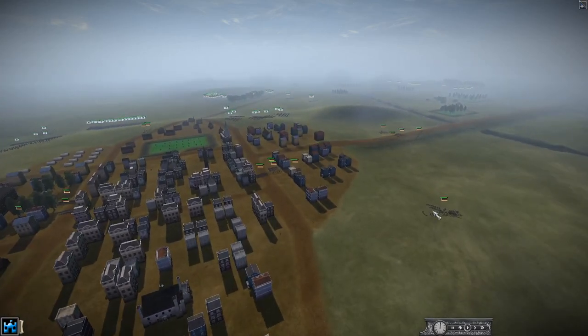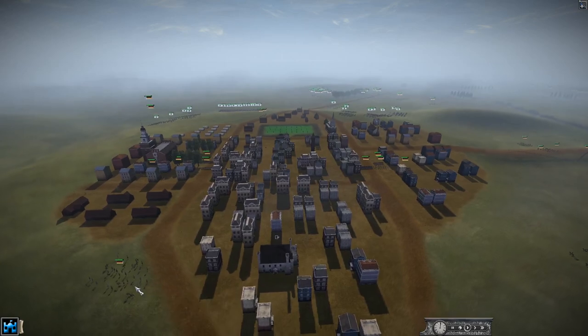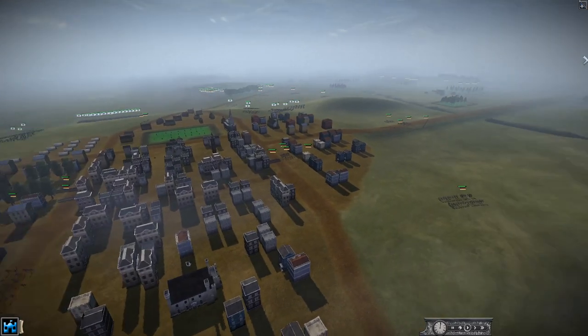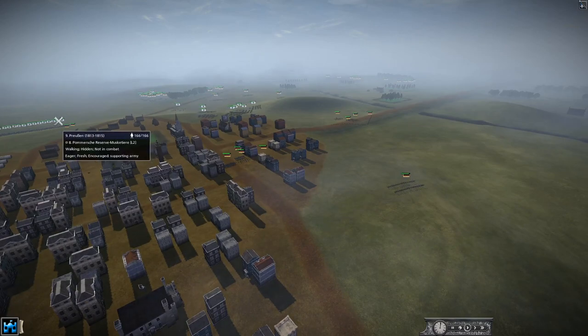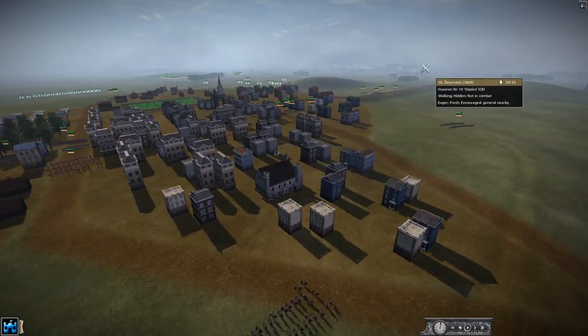It looks like we've got two armies, obviously two 4v4s. We have Lutzow Freikorps, which is another German state, we have Prussia - the main German state - and Russia 1799 back there. You can have like various different dates of nations. The Prussians are 1813 to 1815. If you've never played Napoleon Total War 3, it is a mod for Napoleon Total War - definitely worth checking out.